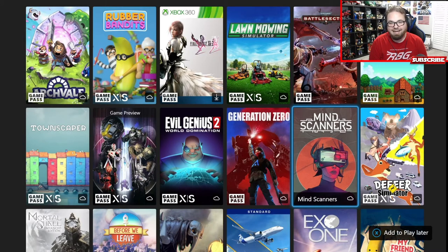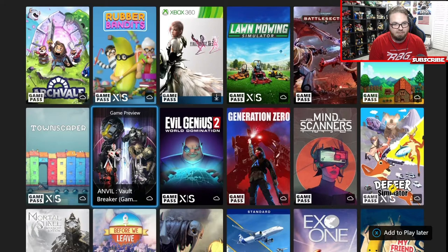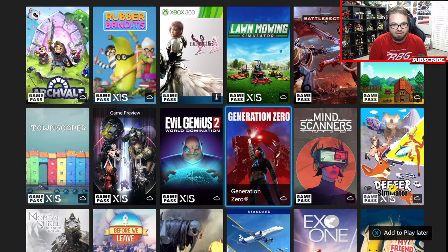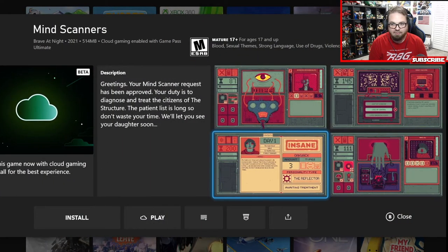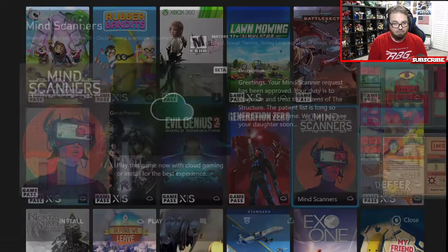A number of these, if you look, actually tell you Game Pass availability - Xbox One, Series X/S, and cloud gaming. Mind Scanners - it looks like a puzzle game with narrative elements. It's got a Sega CD kind of visual style - no offense, I just think those visuals look like crap. Not my type of game.